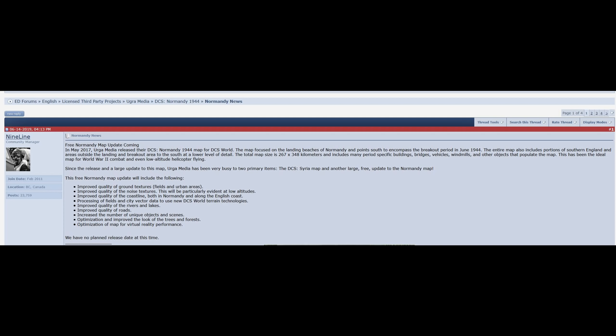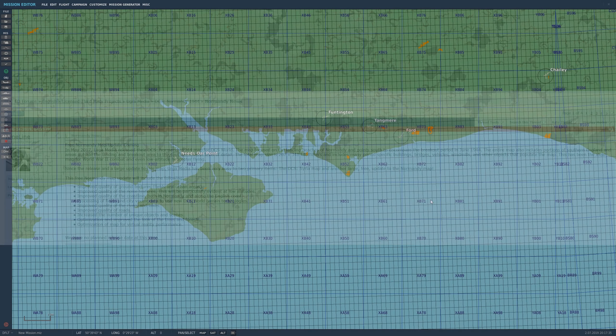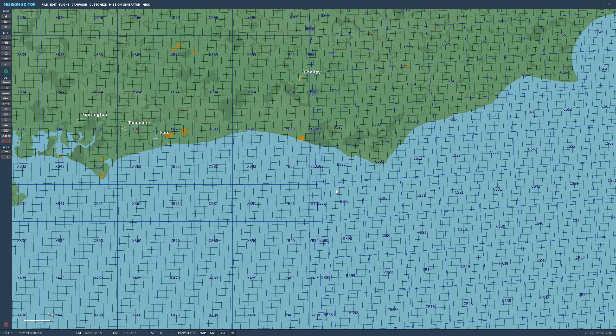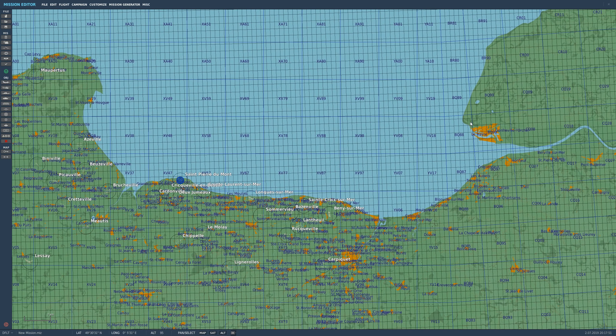Secondly, on the 14th of June we found out that Ugra Media have been contracted to provide some updates to the Normandy map. These include the following: improved quality of ground textures, quality of noise textures, quality of the coastline, processing of fields and city vector data, quality of the rivers and lakes, the quality of the roads, increased unique objects and scenes, optimization and improved look for the trees and forest, and optimization of the map for virtual reality performance.